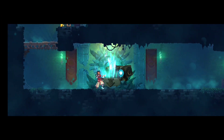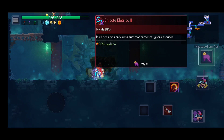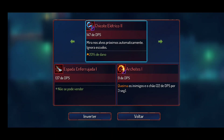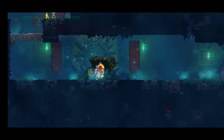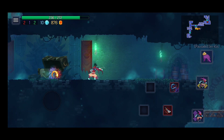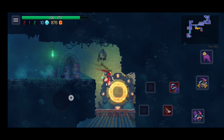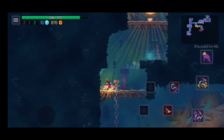Um baúzão! Vem um item bom. Chicote elétrico 2, olha isso, rapaziada. Vou trocar pela bomba aí, que eu não gostei não. Mais um portal.